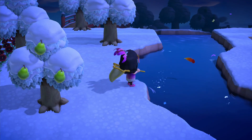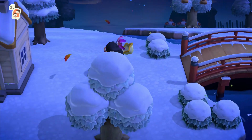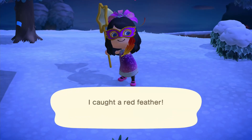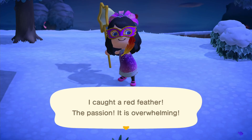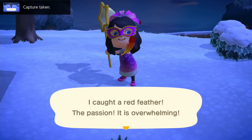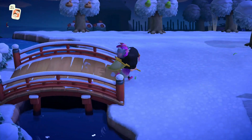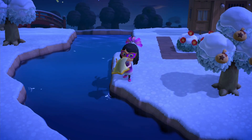As you can see, some of these feathers are hard to get — which is really annoying, they blow around. Also, if you're paying attention to the writing on the screen, each feather gives a different message. So for the red, it says 'I caught a red feather — the passion, it is so overwhelming.' We're gonna give this one more go — she did get it. Cool.